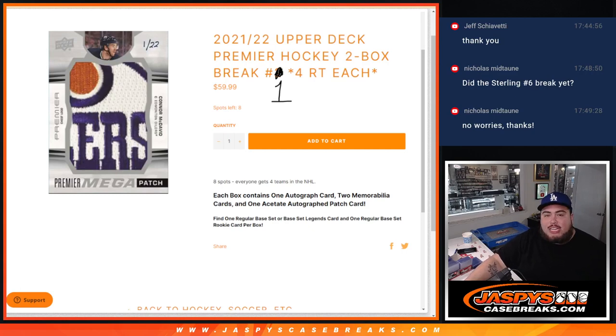What is up everybody, Jason here for JaspysCaseBreaks.com. We just sold out 21-22 Upper Deck Premier Hockey. This is a two-box break. Random teams — number one, guys, as you can see we already posted up number two, so I gotta doodle over it to show you guys number one again.